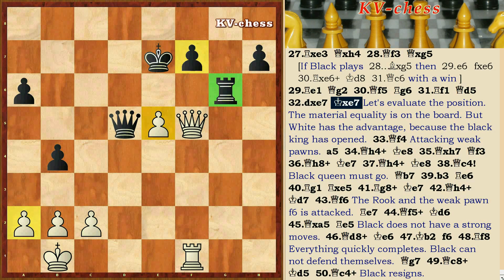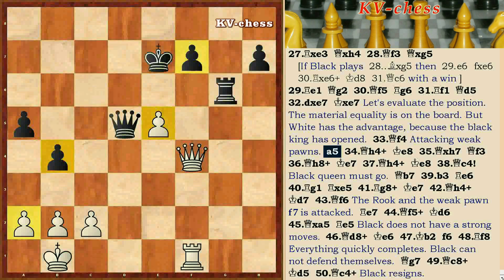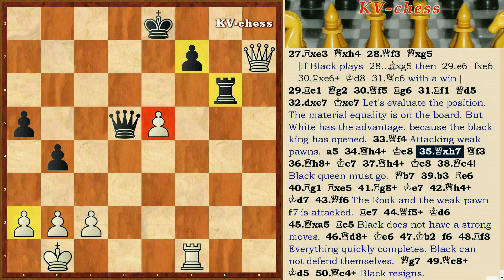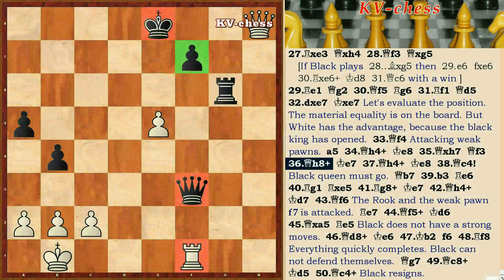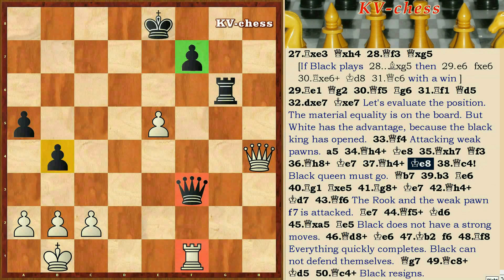Let's evaluate the position. Material equality is on the board, but white has an advantage because the black king is open. Qf4 — attacking weak pawns. A5, Qh4 check, Ke8, Qxh7, Qf3, Qh8 check, Ke7, Qh4 check, Ke8, Qc6, Qc4 — black queen must go.